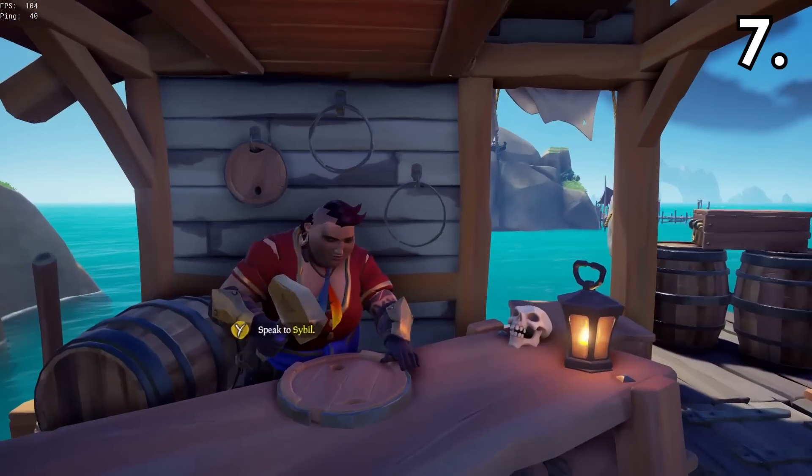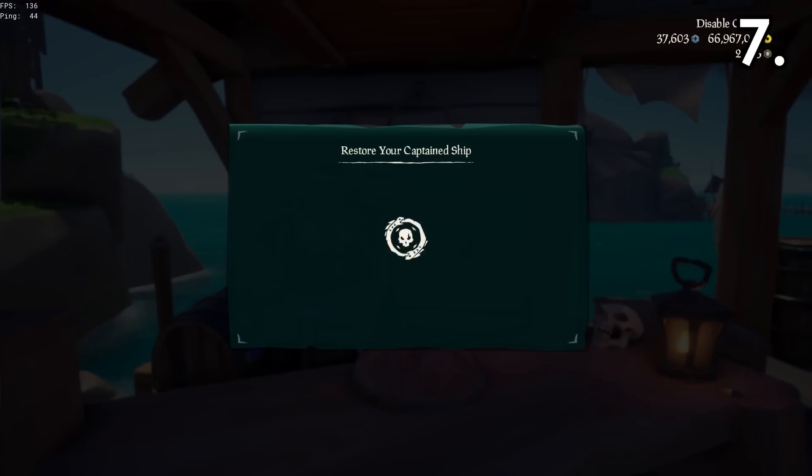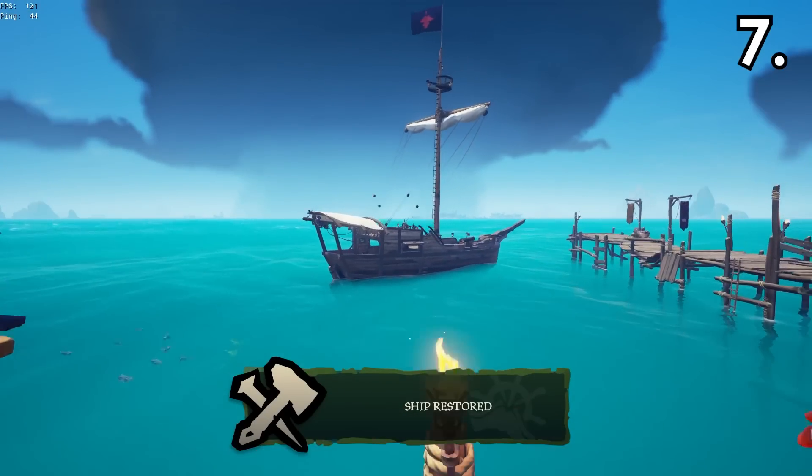Another feature added in Season 7 was repairing your ship at a shipwright. However, this doesn't just remove the visual damage — any fire, water, or mast damage will also be removed as well.